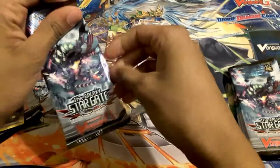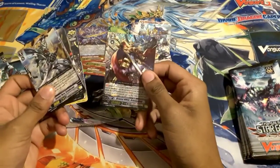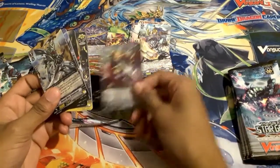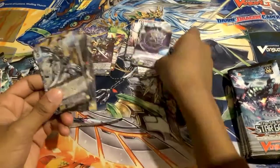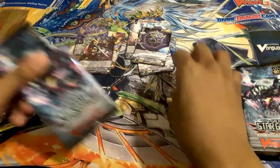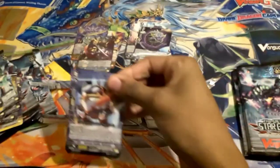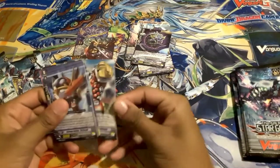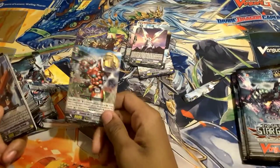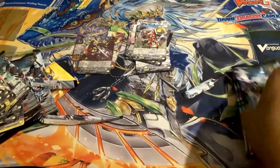Let's see what's at the back here — it is Bravest Victor Grand Gallop! Look at that 13k base, wow! I think I'm due for one more triple. Could it be a stride, could it be a GR? We have the Messiah Grade 1, and this is a Nova Grappler — Dimension Police Grade 2, I apologize.